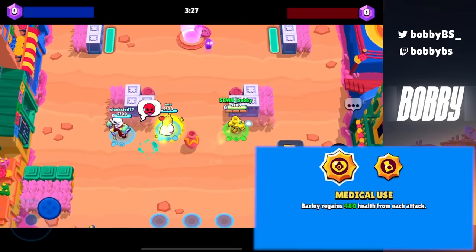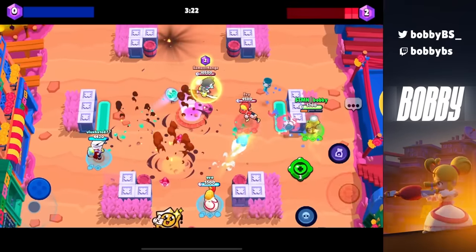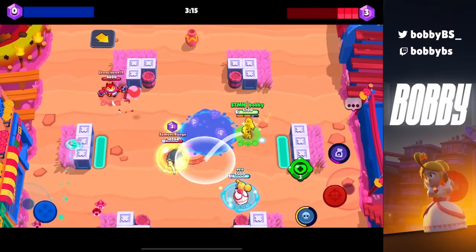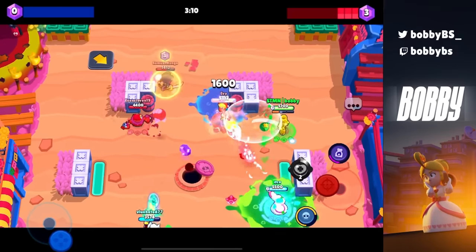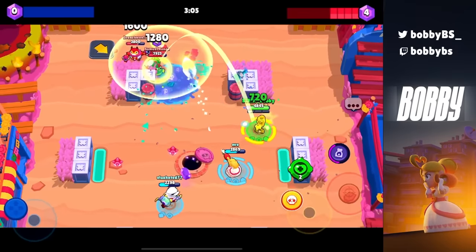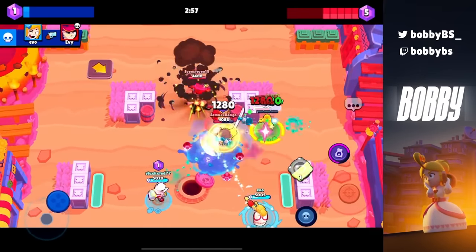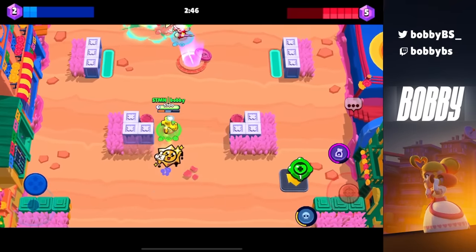Coming in at number 22, we have Barley's Medical Use. You could argue both star powers are really good for Barley, but with this one you gain 480 HP every single time you shoot. This is really good because Barley is a control brawler and for control you need to be shooting shots — but to heal in Brawl Stars you need to stop shooting. This is the perfect middle ground: you can keep shooting, keep your HP, and get ridiculous healing. I would 100% get Medical Use if you like playing throwers.